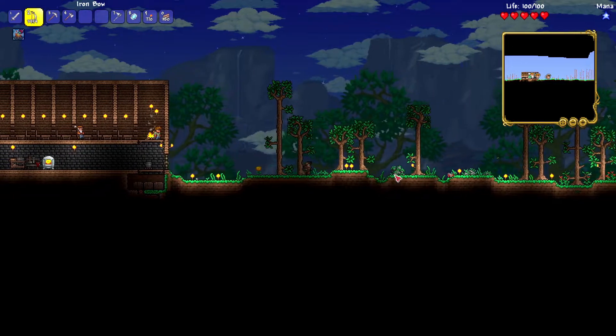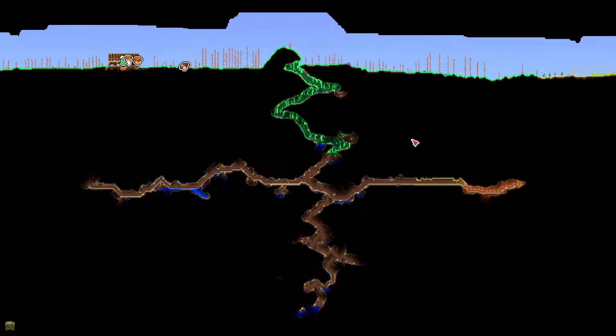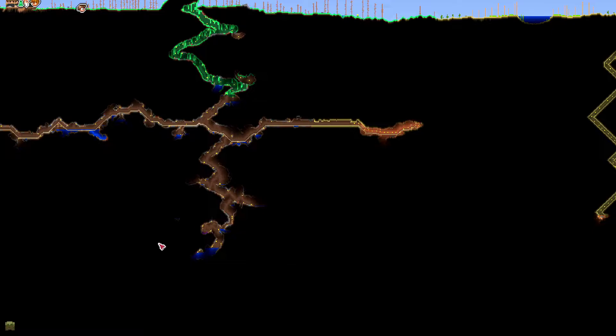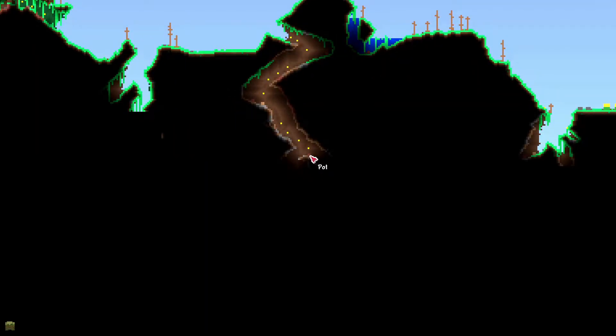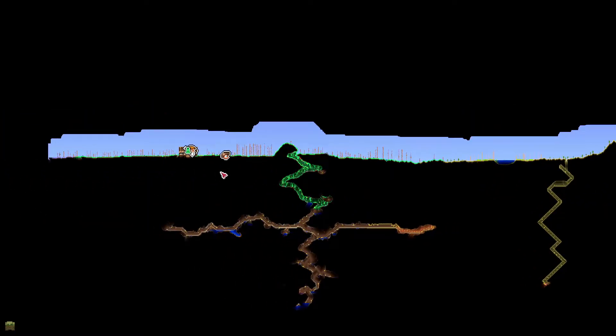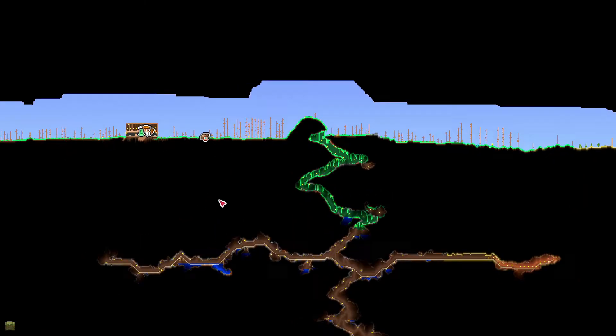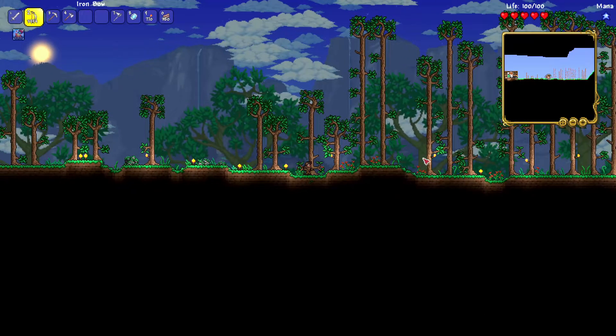Let's go mining once again. This time, can't go to the left because of the crimson. We found a dead end down there, although there is something there but I'm not really gonna bother. There is also something over here — we could mine right here and then go down like that. Maybe we'll find something new. We could just go straight down — that's what you usually do in Terraria.